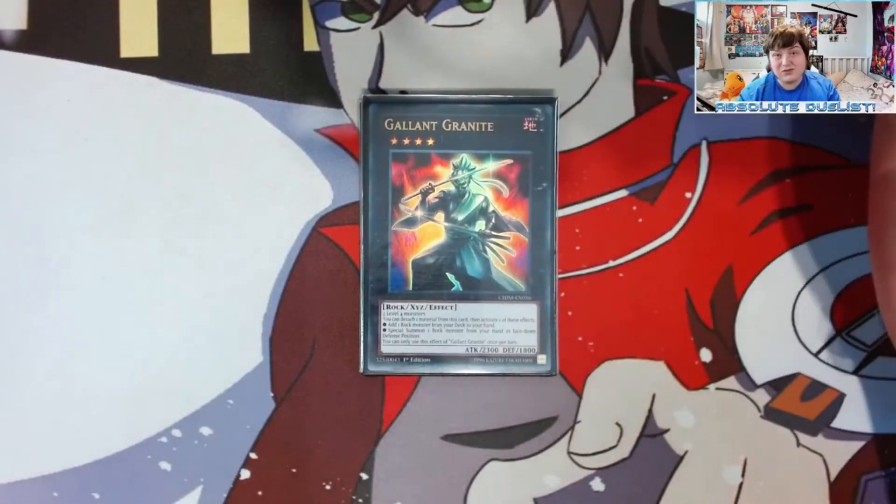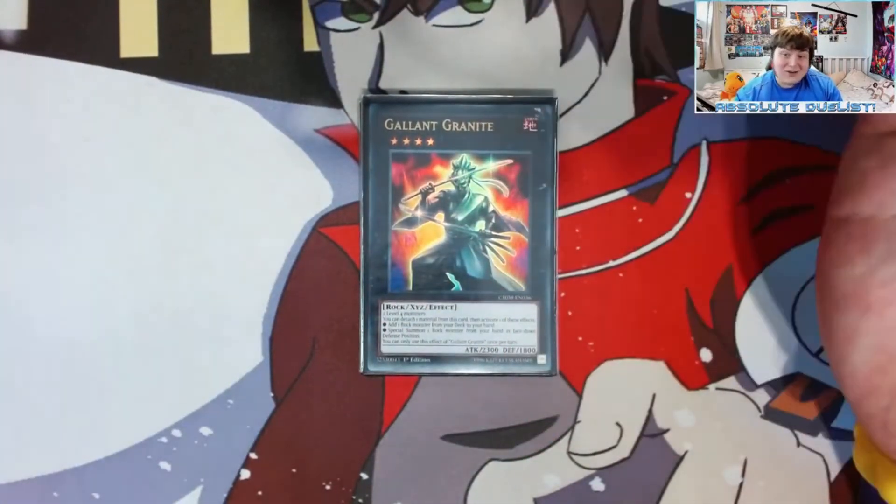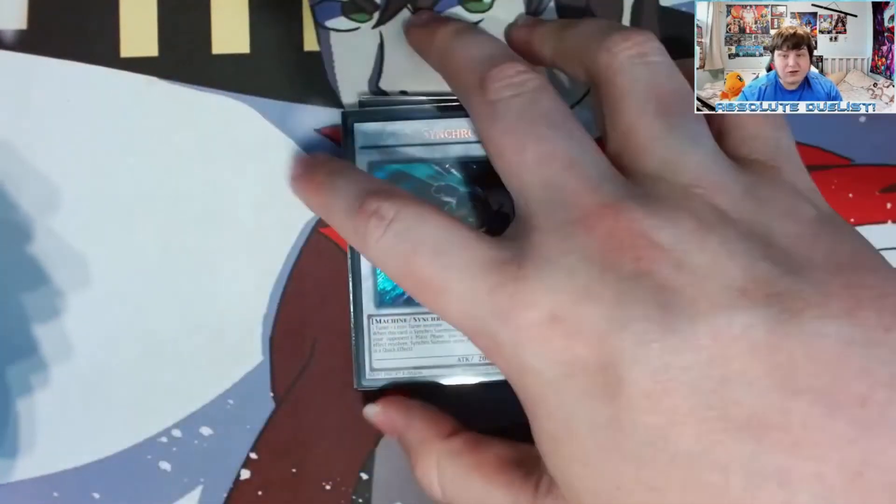One Galactic Granite — it searches Researcher, Analyzer, or Seeker. That's pretty much the whole purpose of the card, I don't know how else to explain it. One Formula Synchron — you summon it off Halqifibrax for a draw, and it's a level two synchro that's a free synchro summon during the opponent's turn to make Satellite Warrior.